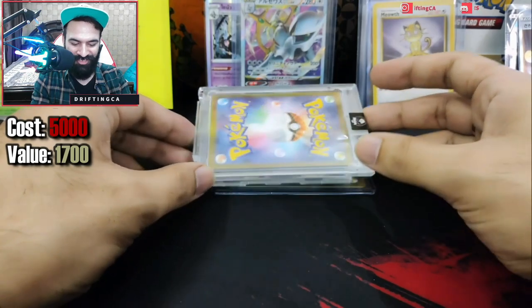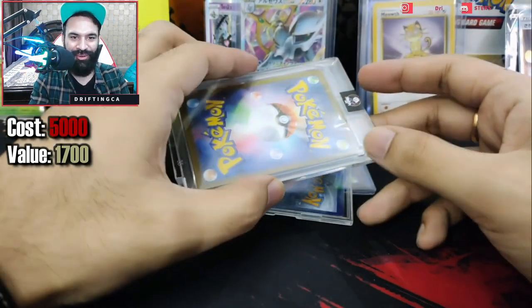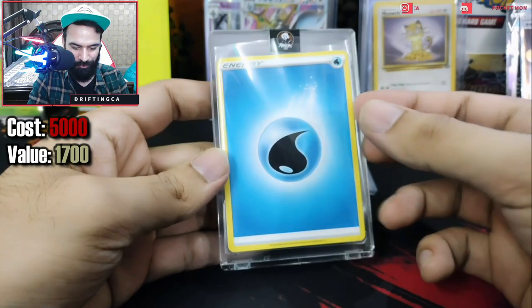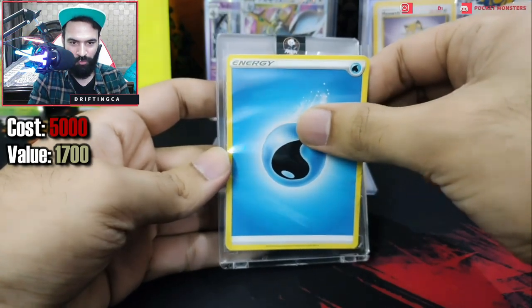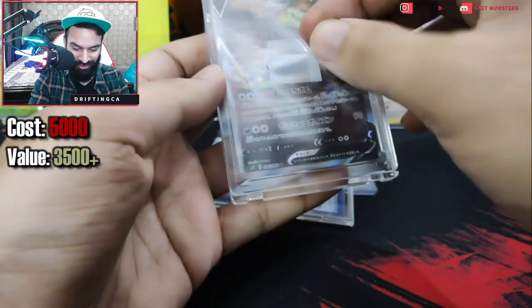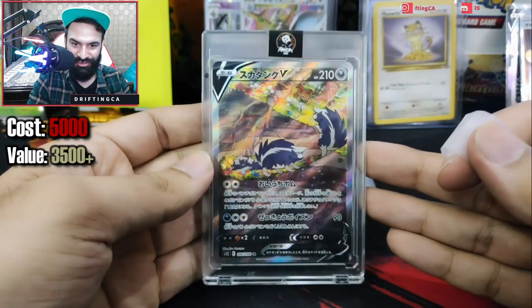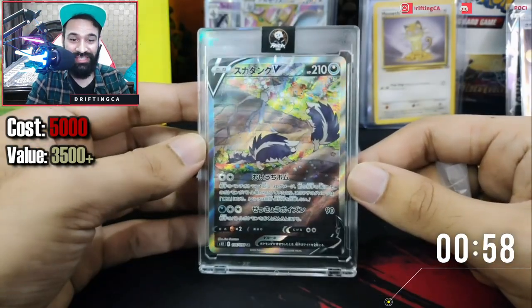Moving on — we have a card in a hard case kind of thing, protected by energy or something. I'm going to carefully reveal it. We have a secret rare Skuntank! We have another secret rare — and it's in a case as well. Thank you so much Panda! This is textured as well — this is the first time I'm getting this card. This is an alternate art of Skuntank — amazing!